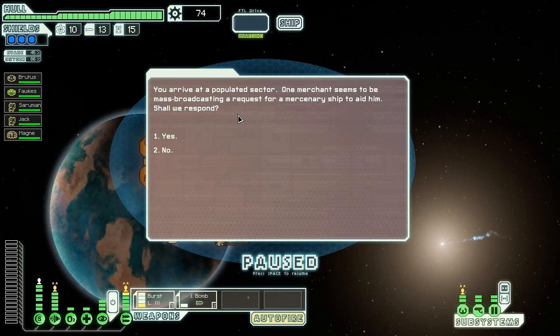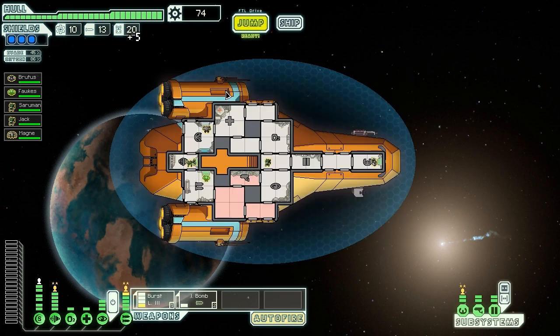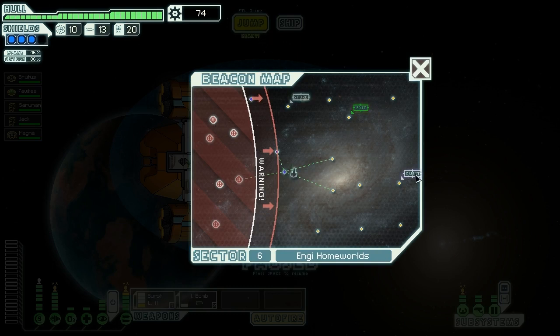We arrive at a populated sector. One merchant seems to be mass broadcasting a request for a mercenary ship to aid them. We respond, of course. He says he was worried no one would respond — his usual carrier is days late, as always. They want drone parts delivered nearby. We'll accept the offer. They offer us five drone parts and no tip, but we can't make it over there, so we're going to have to keep them and hopefully find someone to sell them to soon.